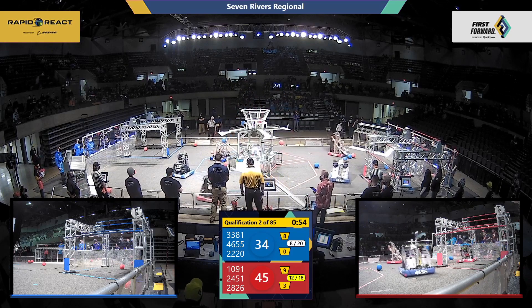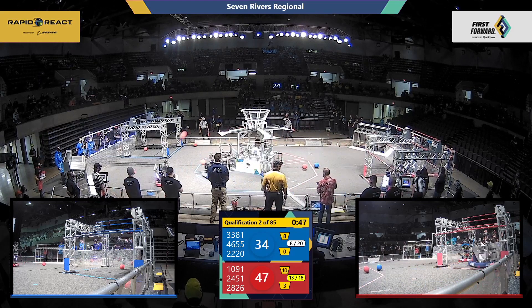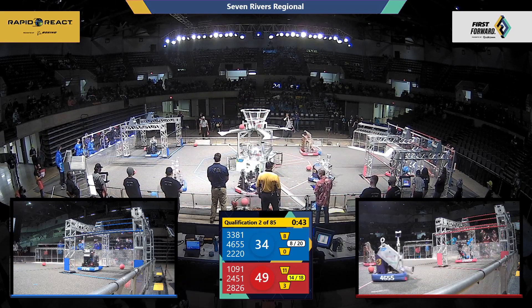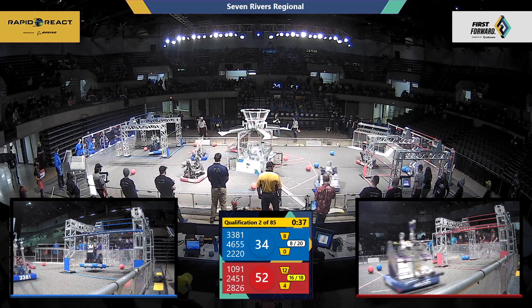Red Alliance does get one to go, another one — 24 to 51. That's Pwned, they sink Cargo into that upper hub and they add two more. Nicely done for the Red Alliance. Red Alliance adding another one, maintaining their lead.